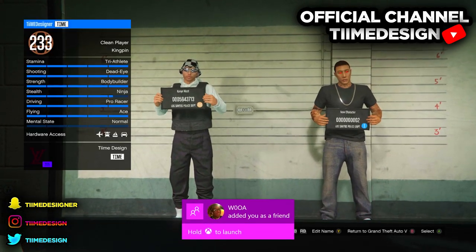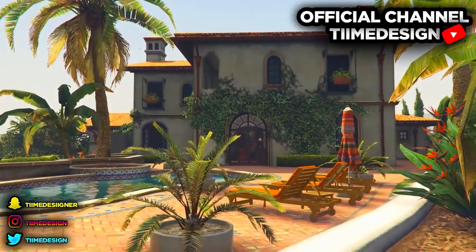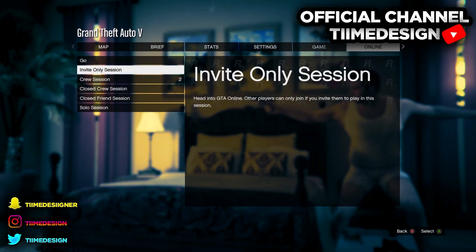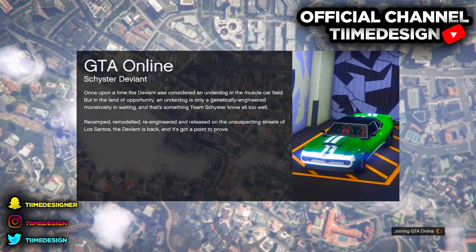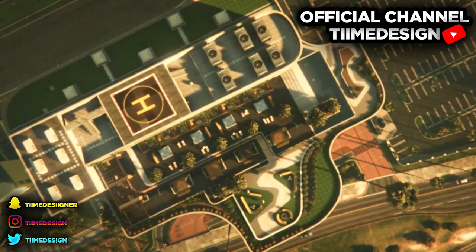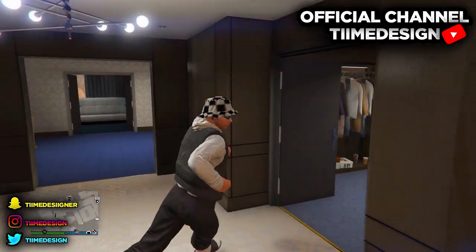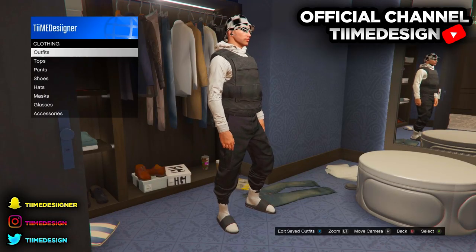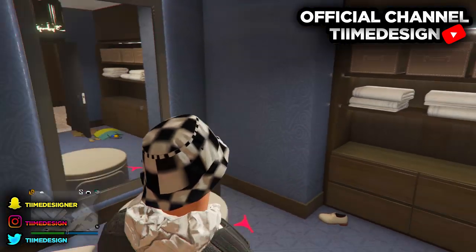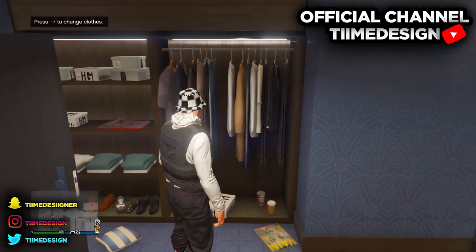Press B on Xbox or Circle on PlayStation to back out to Story Mode. This is also important — make sure you back out to Story Mode. If you go straight into GTA Online, you're not gonna get the outfits at all. When you load into Story Mode, go over to an Invite Only session. Now head over to the closet and save the outfit. As you can see, I have no outfits except the Checkered outfit made on my second character — slots 2, 3, and 4 are gone. That's because we transferred my second character's outfits to my main character. That's why it's called the transfer glitch.